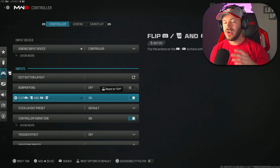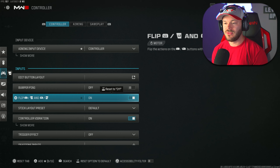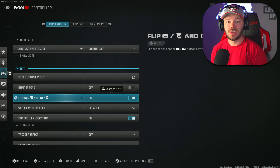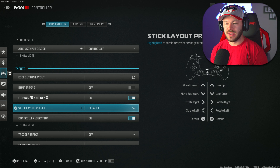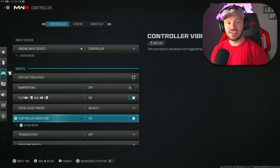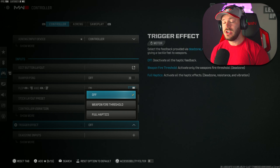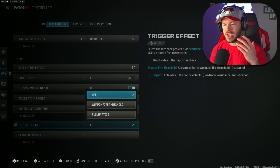Bumper ping is going to be off. My flip L2 and R2 is flipped because I play on Tactical Flipped — I prefer the top triggers. I came from the PlayStation 3 era of Call of Duty where we always used the top ones, and the bottom ones were always for lethal and tactical. Pressing those top buttons is probably a little bit faster. Your stick layout preset can be on default.